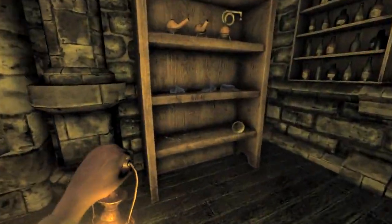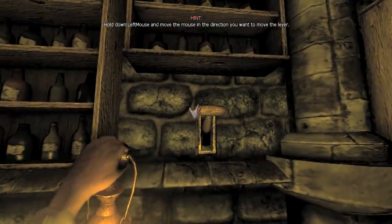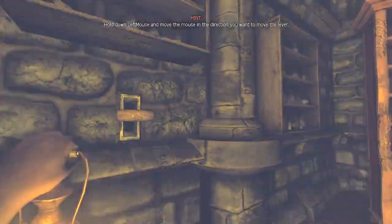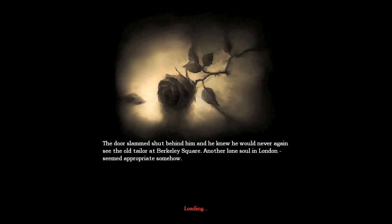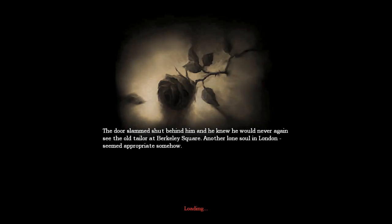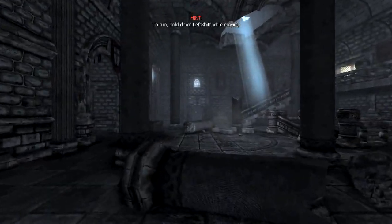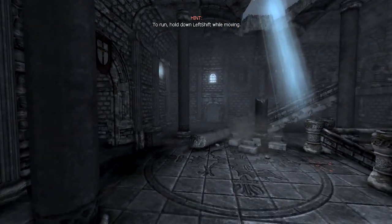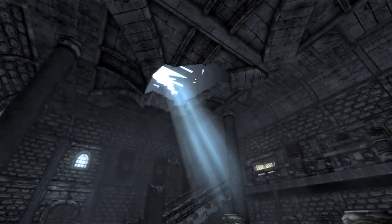It also tells you that there's a creature haunting you — in specific words, it says a shadow. There are only a few areas like this that are lit and safe — I like to call them safe havens.